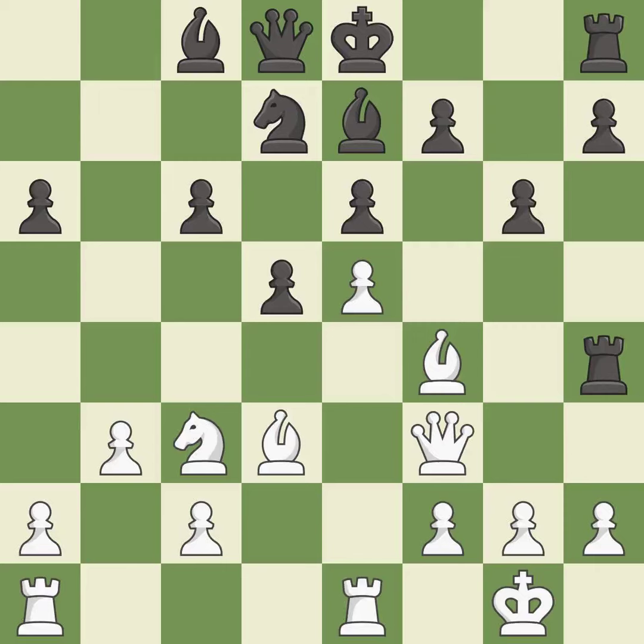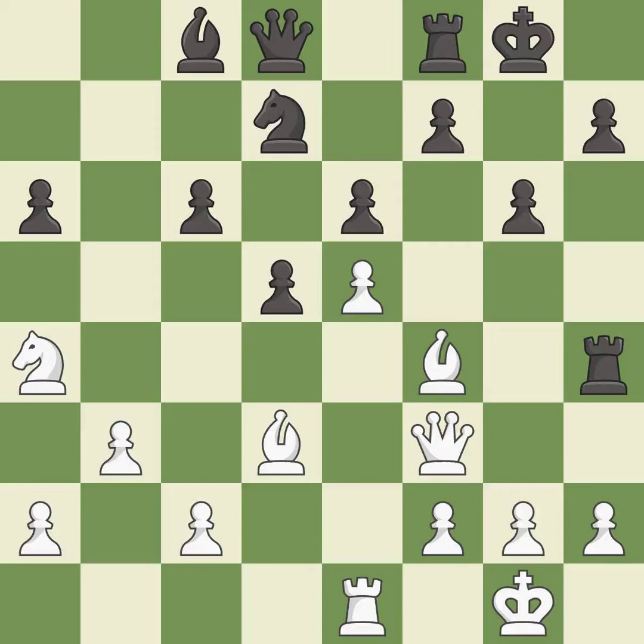This moves the bishop to safety — it is best. This wins a tempo by threatening a knight and forcing it to move away — it is excellent. This lets the opponent capture a rook to win material. This threatens to kick a bishop — it is an inaccuracy. Capturing that rook wins material — it is best. Recaptures — it is best. Castling gets the king to a safer square, out of the center of the board, while also developing a rook.